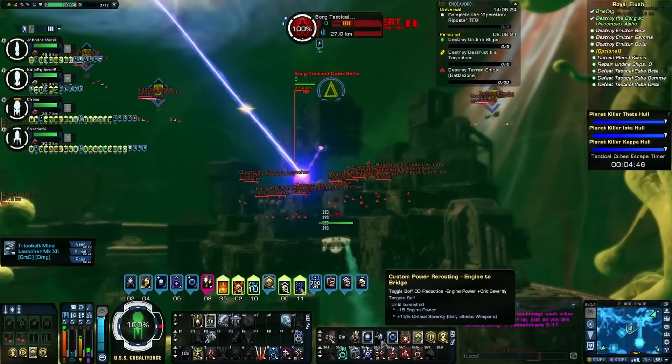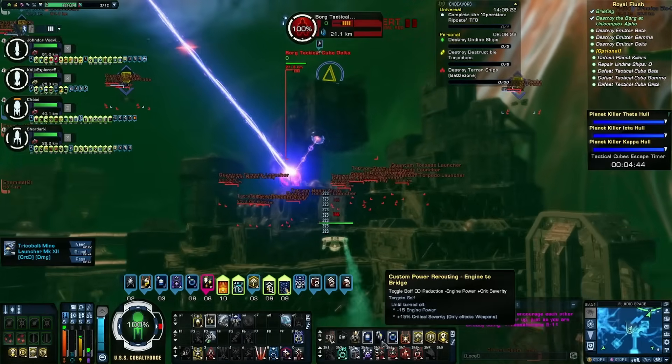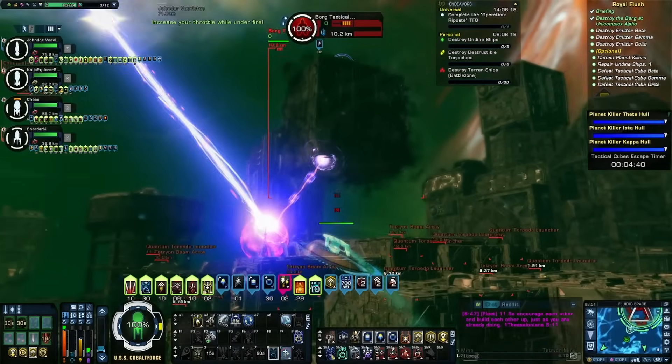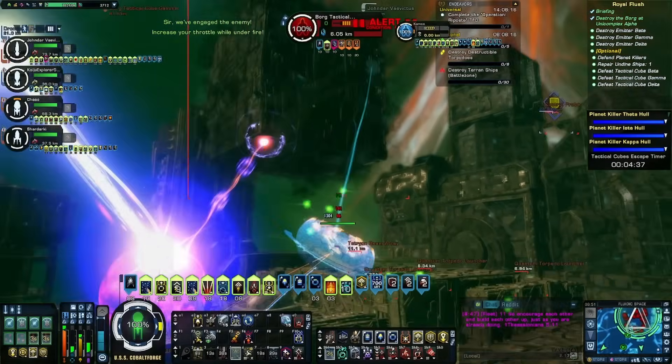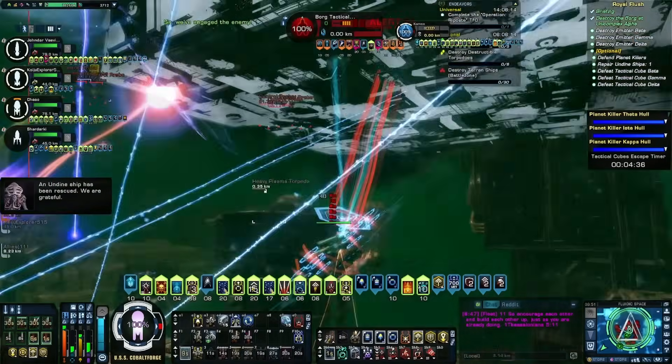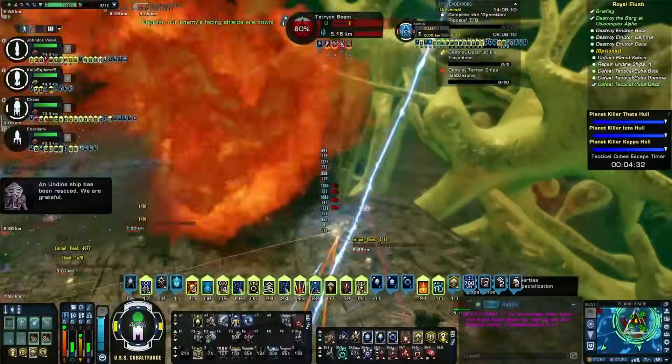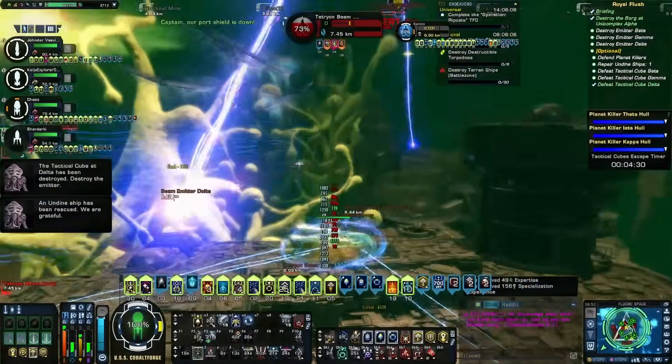On the flip side, if your ship relies more on hangars, aux scaling, exotic powers, is flown by a science captain, or uses aux scaling consoles like the Temporal Disentanglement Suite or Fleet Power Network Array, then engine power is the dump stat and this sits in an engineering console slot. If you have a conflict between the two sets of criteria, you're going to have to decide which is more important. It's also worth noting that all of these lovely bonuses from the three active effects are specific to weapon builds.